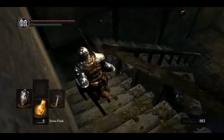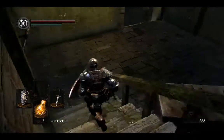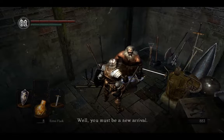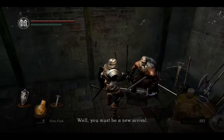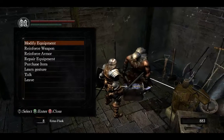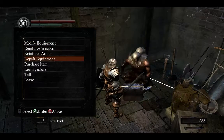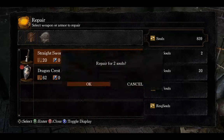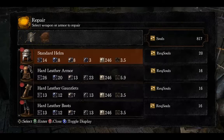I think he's like the king of a store or something — he's just down here hammering away. You can modify equipment, reinforce weapon or armor, repair equipment, purchase items, and even learn a gesture from him. Go ahead and repair everything.